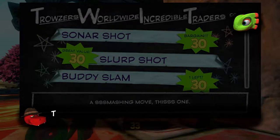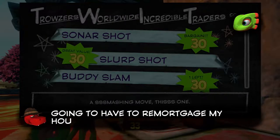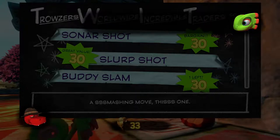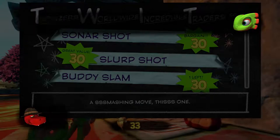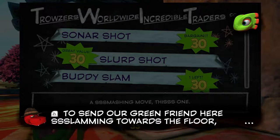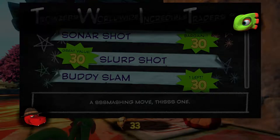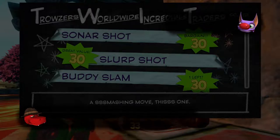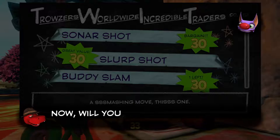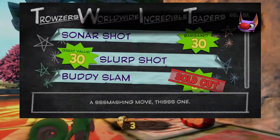My issue, more than anything else, is how long it takes for those things to pop out before the text even starts showing up. It's like he stops, it goes away — there's just so much wasted time in these animations, and there's so many of them. I don't care about your stupid insurance joke.